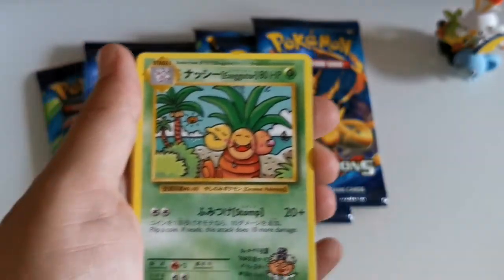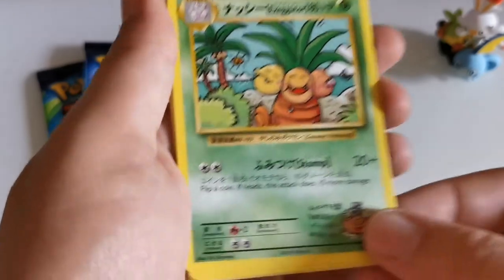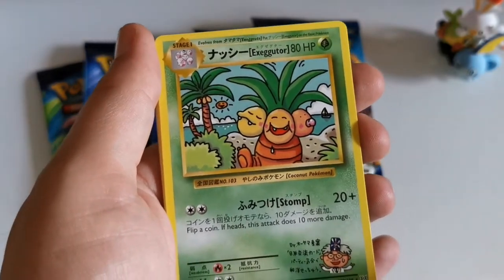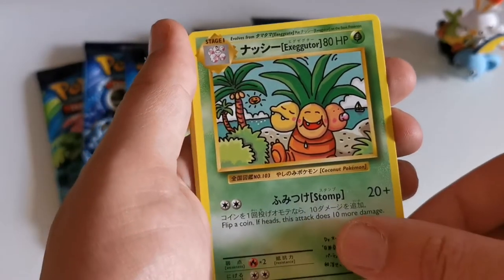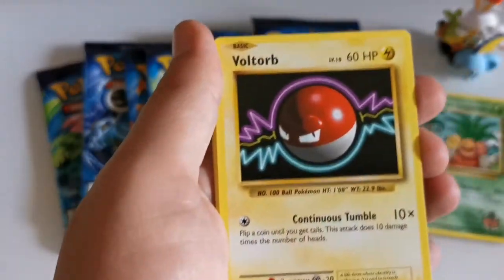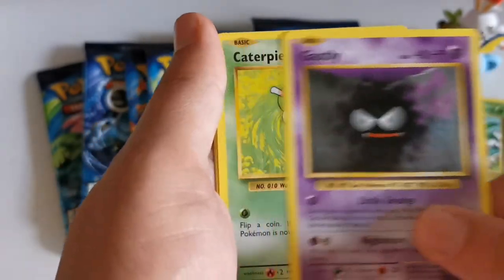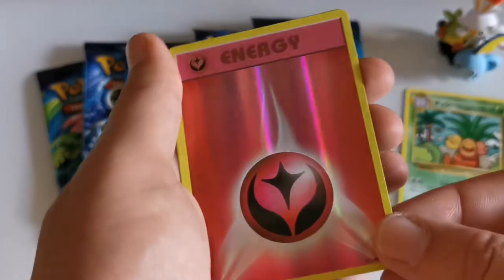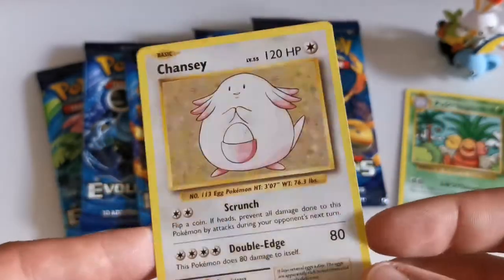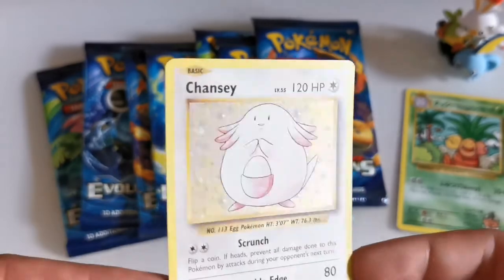Misty's Determination — Secret Rare Alolan Exeggutor, which funnily enough we actually got in one of the previous videos right after Misty's Determination too, so maybe it's a sign. He's a Secret Rare so I'll put him just there. Then Maintenance, Voltorb, Charmander, Diglett, Gastly, Caterpie, Reverse Holofoil Fairy Energy, and a Holographic Chansey! I've got to stop saying lovely — but it is a lovely card. That's a good pull, I'm very happy with that.